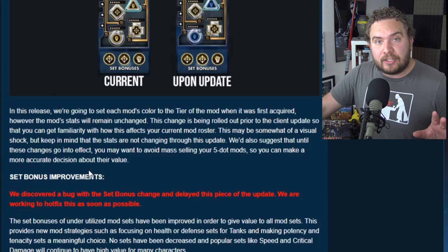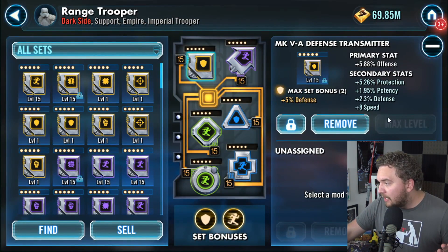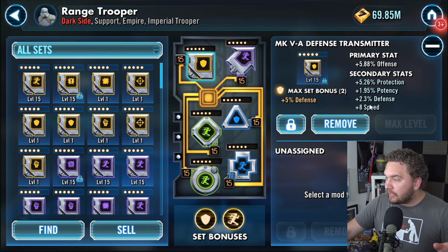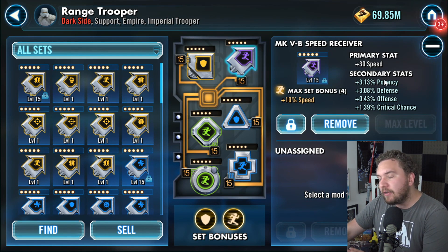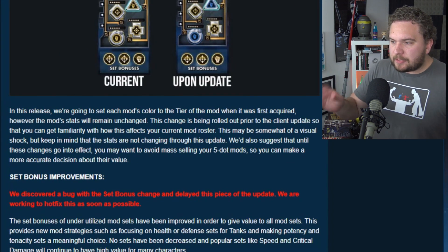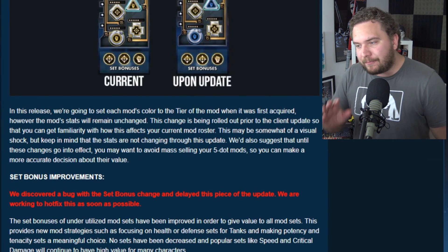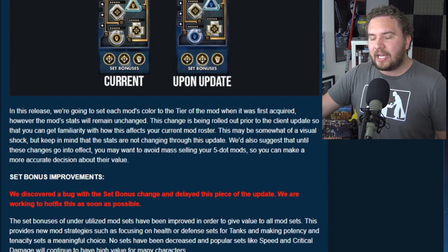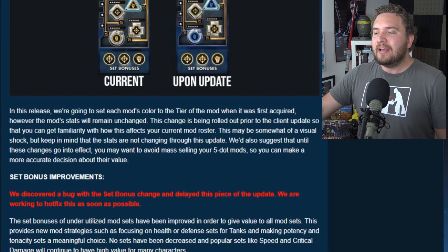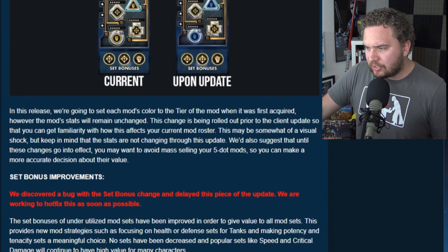But the mod stats are going to remain unchanged. So whatever you're seeing now — let's hop over to my account — for example, we have plus 8 speed. I had that plus 8 speed before the update. And the 3.13% potency — that was there before the update too. So they just changed the color but are leaving all the stats we had before unchanged. This change is being rolled out prior to the client update so you can get familiarity with how it affects your current mod roster. It may be a visual shock, but keep in mind the stats are not changing.